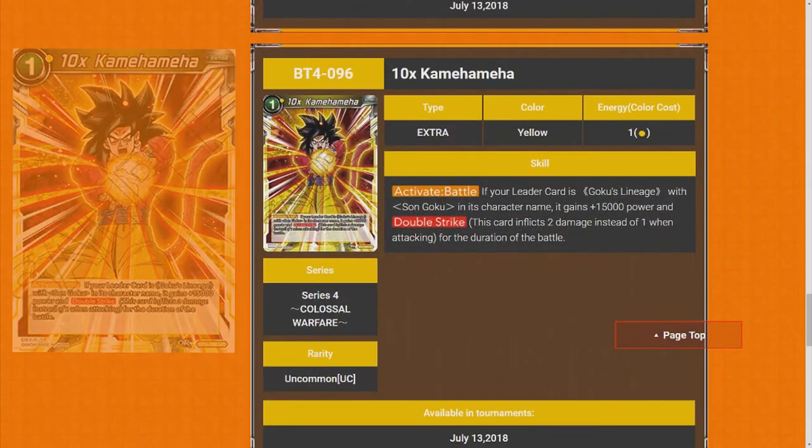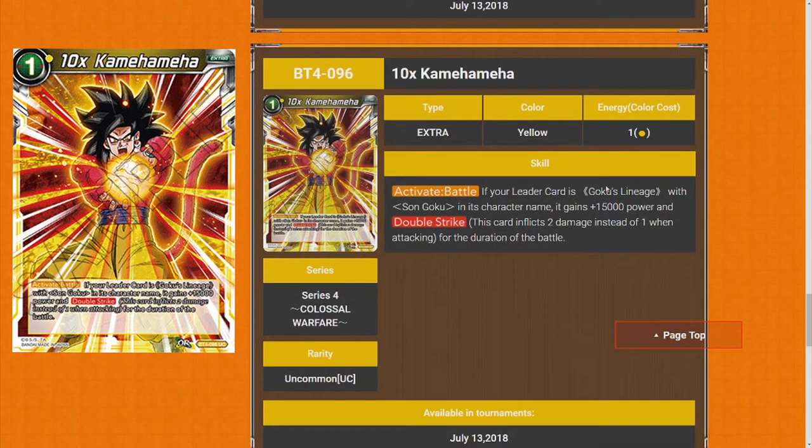10 Times Kamehameha — very strong card. Activate Battle: if your leader is Goku Lineage with Son Goku in its character name, it gains 15k power and Double Strike for the duration. This is really strong. I really like how they're adding all these new cards that are specific to leaders. There are like two leaders that can abuse this, but it's 15k and Double Strike for one mana — that's pretty strong. And on top of that with all the new 10k combos, it's a very strong card — five star.